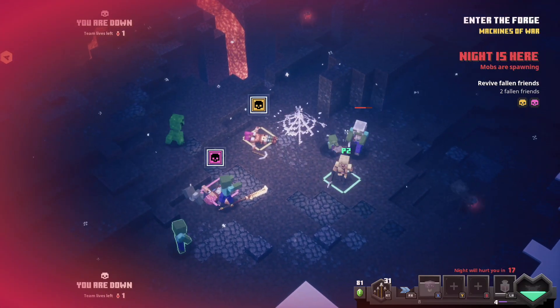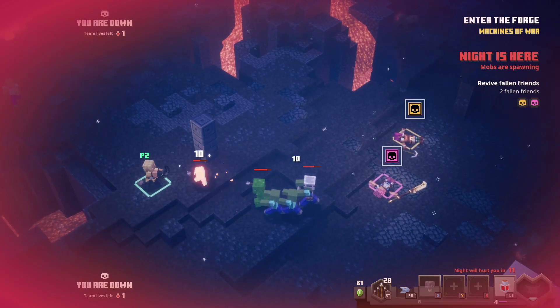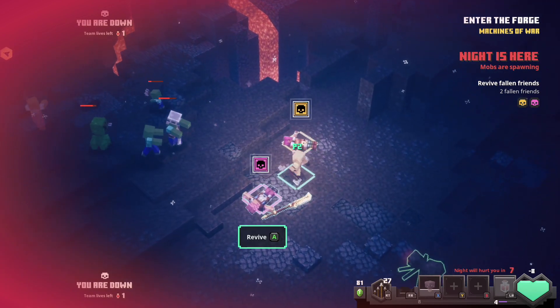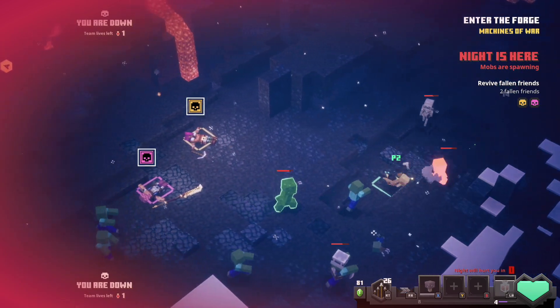On my first look I was concerned you couldn't die, but how it works is you can die only a handful of times before it's game over. If you're playing with a group, it's when the entire group dies that you lose one life, but then you start back a little ways at a checkpoint.